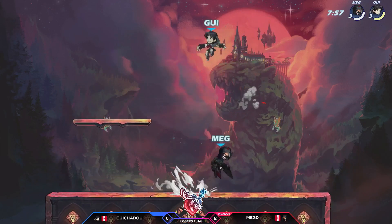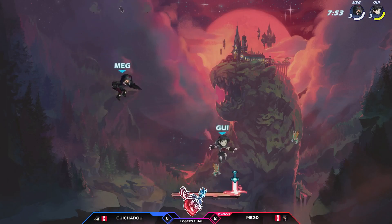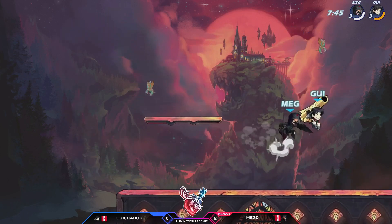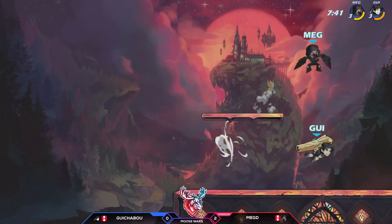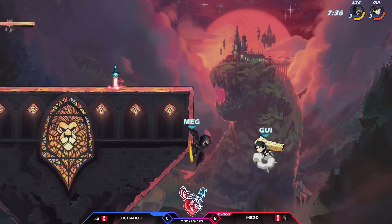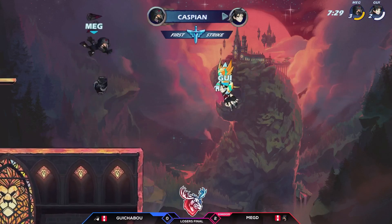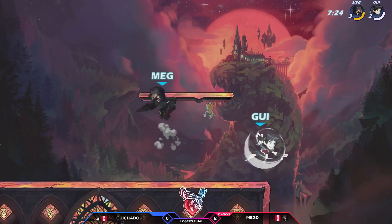Meg D with the neutral air, neutral light recovery. This is that neutral signature. Neutral air, neutral light recovery. Two-piece. Gwuchaboo going crazy with that cannon, catching Meg D off guard. Meg D is reversing it though — Meg D with that neutral light. A dare does not land and Meg D does the knockout option onto Gwuchaboo. Now up a half stock within the first 30 seconds.